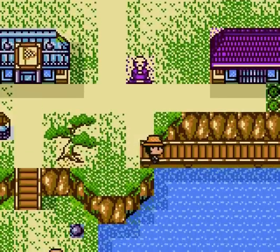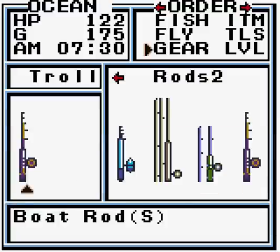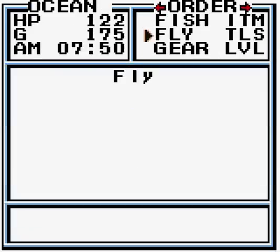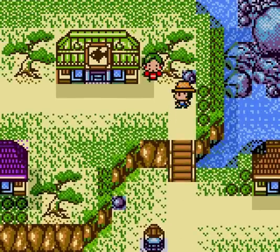Welcome back to Let's Play Legend of the River King 2. In the last episode we got two new types of rods — the trolling rod and the boat rod. Before we can use either of them, I need to go buy some flies. We're gonna need some bait and some flies. The boat rod uses bait and the trolling rod uses flies.